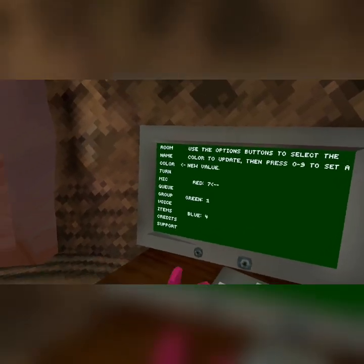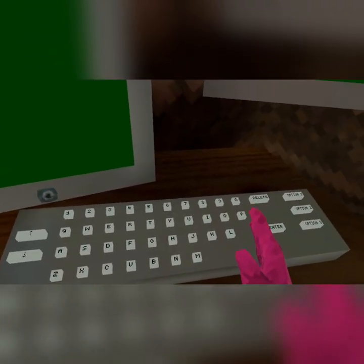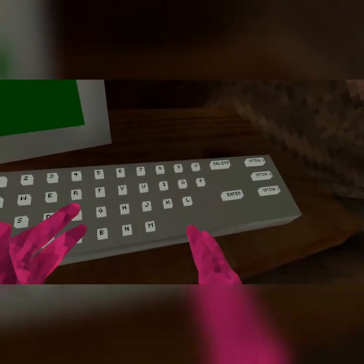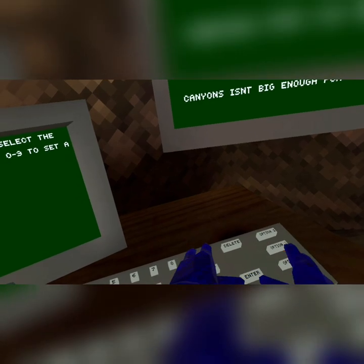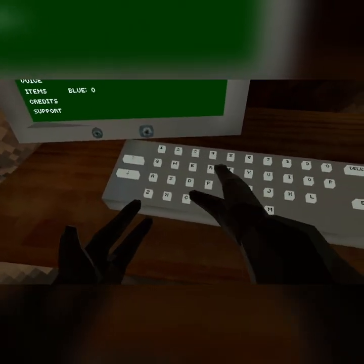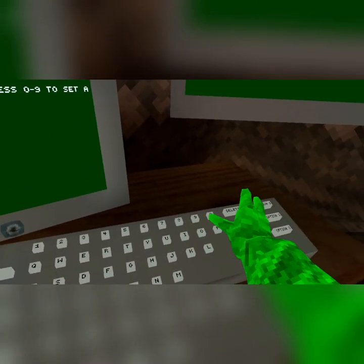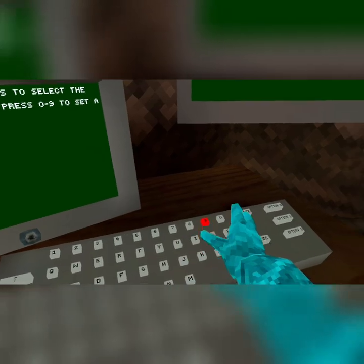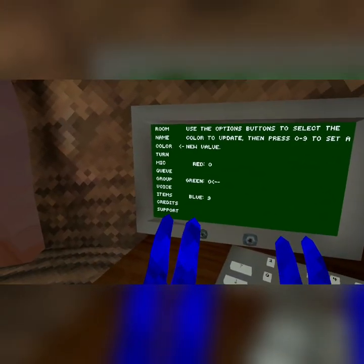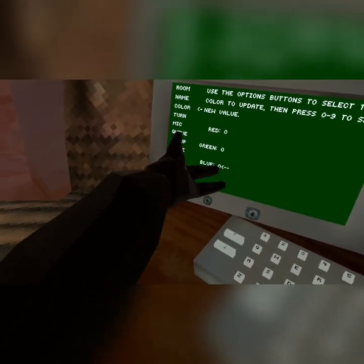If you go down to the color, which is below name, mine is 714. You can adjust it to any color — it takes a while to get used to. 000 is black, this is just red, this is green, this is blue. But if you want purple or something, you have to combine them together — it's like paint. It's basically a color value.